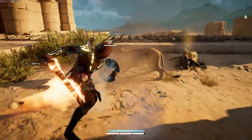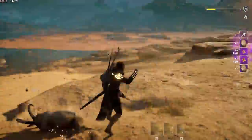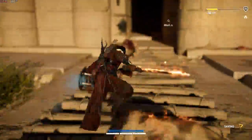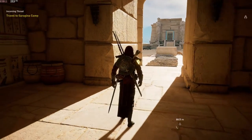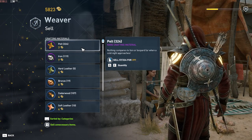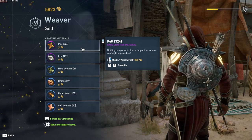I'll do this for about 5 minutes just as an example to show you how quickly you can get lots of money. So I've done that process of just killing the lions and reloading the objective for about 5 minutes now. Fast travel to Hernopolis, or any city that has a weaver, and go to the weaver and sell your pelts and claws. As you can see, just after about 5 minutes I've gotten about 5,000 coins.